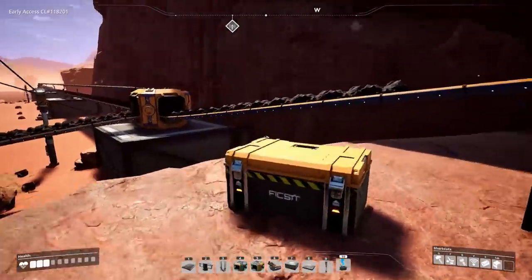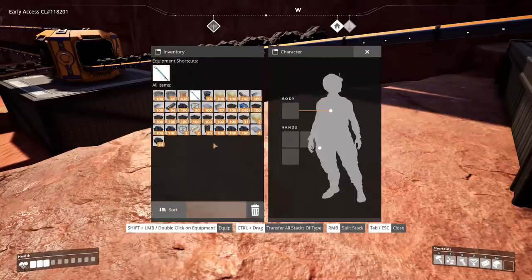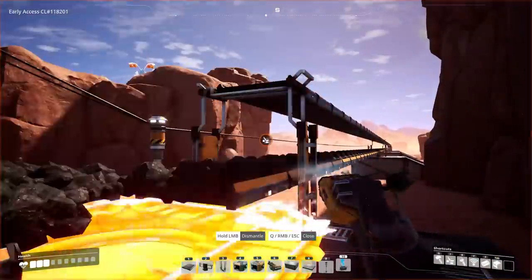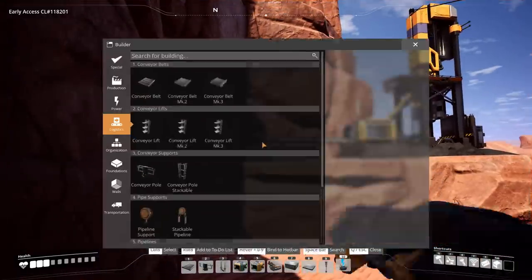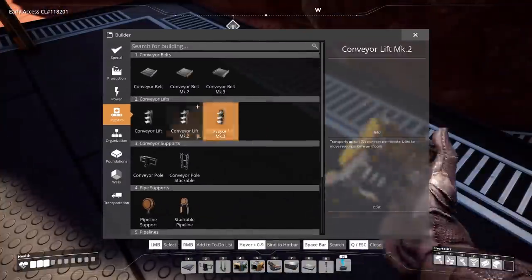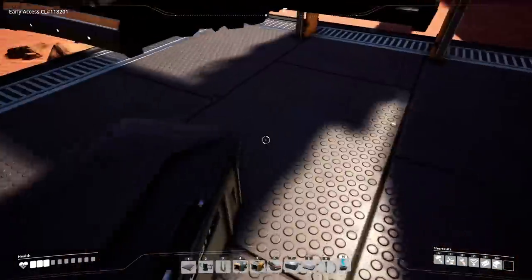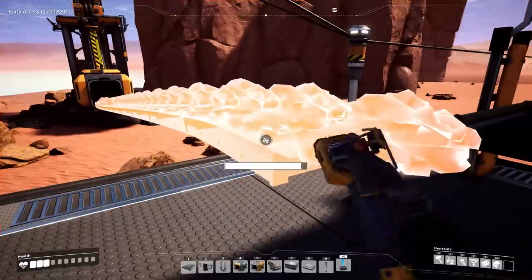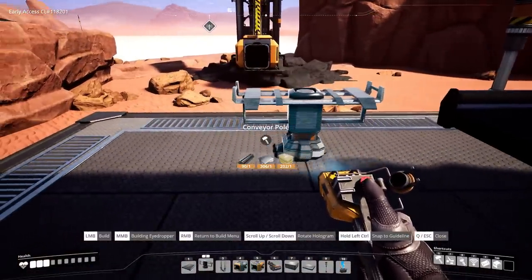It's going to need conveyor belt Mark 3s because it's running at 240 items per minute and Mark 2s only carry 120. Deconstructing the old setup — inventory is pretty full, might fill up with coal. We need to separate these two guys onto two separate belts. Delete that, run a Mark 3 belt from there up to there. I'll make an organizational chest here on the corner to dump all the coal.